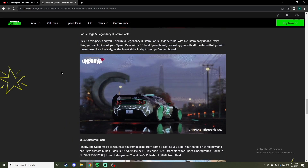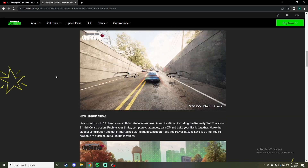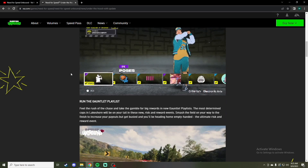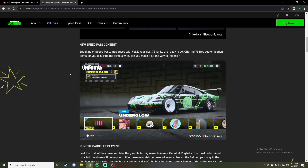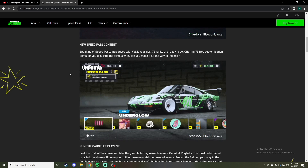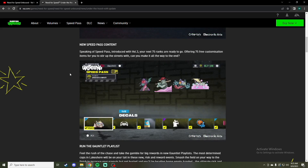I think that's it. For the most part, it's an all right update — it's what you expected: a new Speed Pass, some new locations, and finally we get cops in races, which is going to be fun. I just wish that they would have added some more cars to the Speed Pass. Personally, I'm not going to use the stickers, maybe I'll use the horns, some of the clothing depending on what it looks like. But I would have preferred more cars in there to incentivize me to go the full 75.